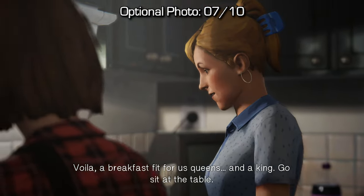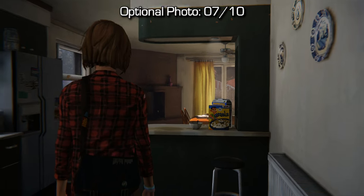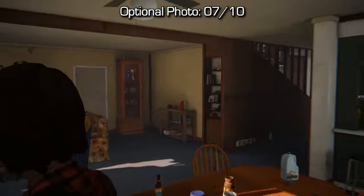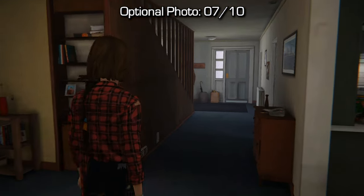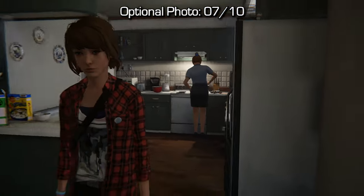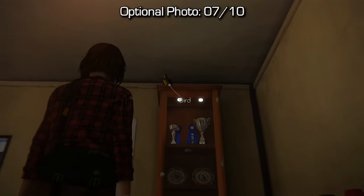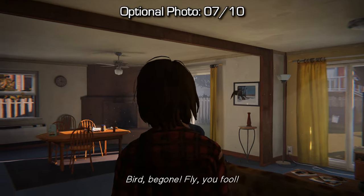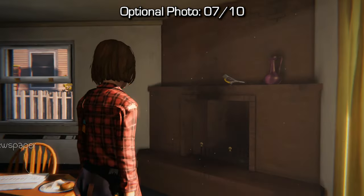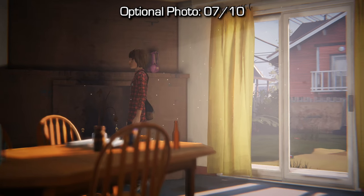Now number 7 took a little bit of trial and error for me. After preparing dinner with Joyce and before sitting down at the table, you'll have an optional objective of shooing away a bird. Make sure you open that window, and it will trigger some dialogue — Joyce, which is Chloe's mom, will mention something about shooing a bird out of here. Find this bird sitting on the cabinet. You can open the window and shoo it before the dialogue triggers. Shoo it once and it'll fly to the chimney, shoo it twice and it'll fly through the window onto the fence in the backyard. Once it's on the fence, use the sliding door to exit the house and go take a picture of it. That's number 7.